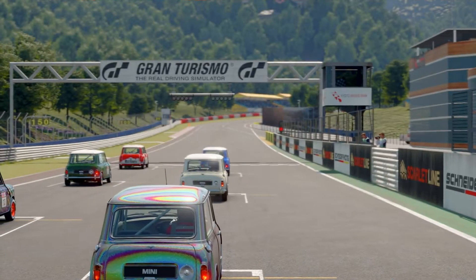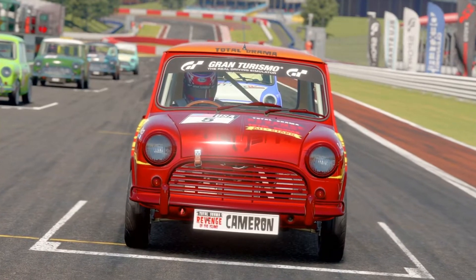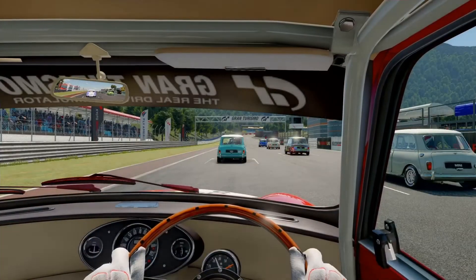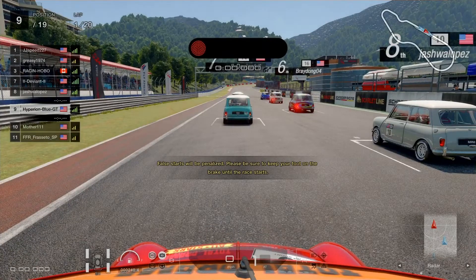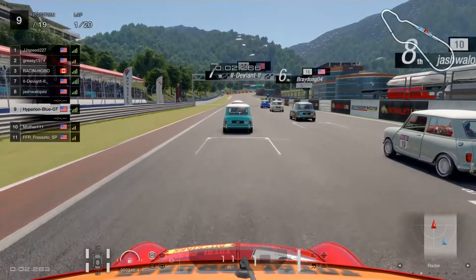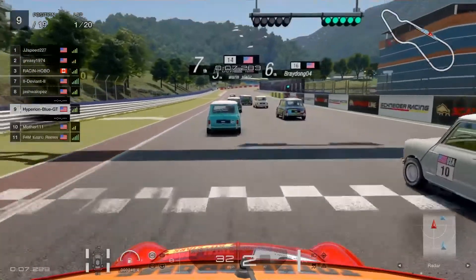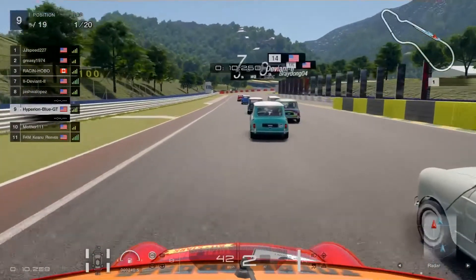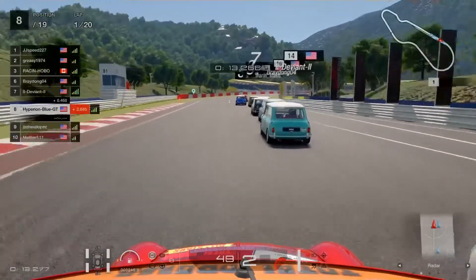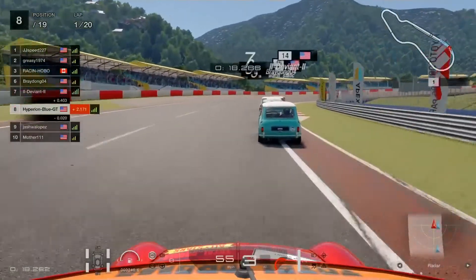This is going to be the most interesting race yet — Mini Cooper S at Kyoto Driving Park Miyabe! We have a full start check with five seconds until we go green. The 2021 Series Nations Cup is now underway. Let's do this — aiming for a perfect clean race, respectful out there. Good luck everyone! Going into turn one.